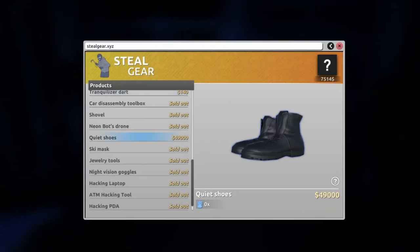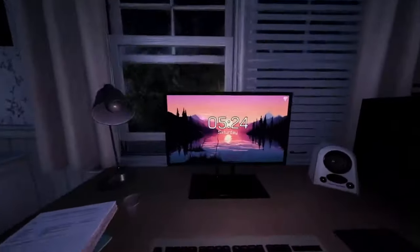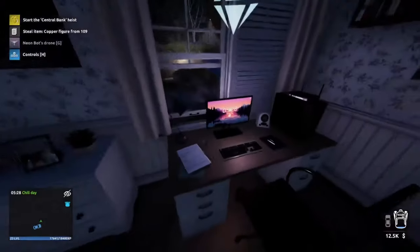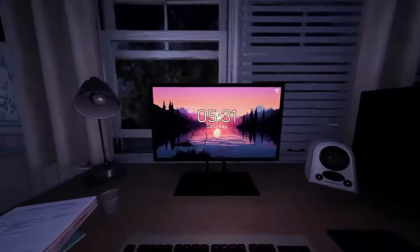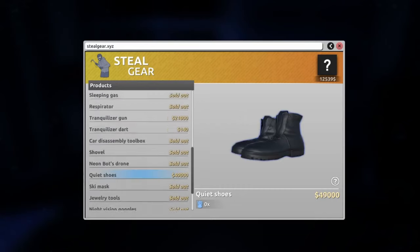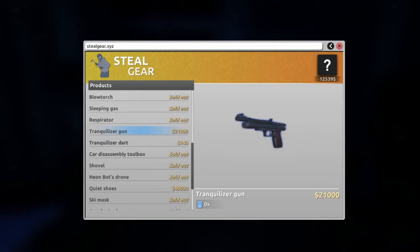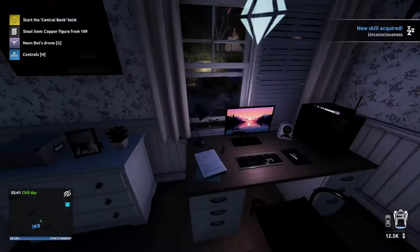Quiet shoes for forty-nine thousand — twenty-one grand for another item. I don't think we've got enough for the bank withdrawal, and we haven't. So what I'm going to do is leave the episode here and play this off-stream to grind. I want to buy the quiet shoes which will cost me nearly fifty grand, and I also want to get the tranquilizer gun. I'll look at grinding this off-stream and then come back with another video to start the heist.